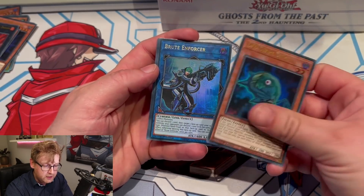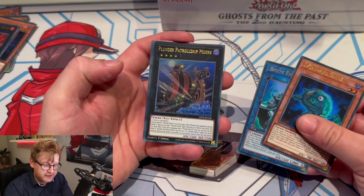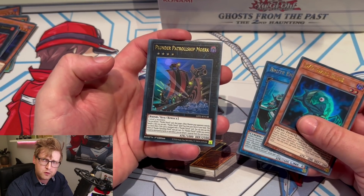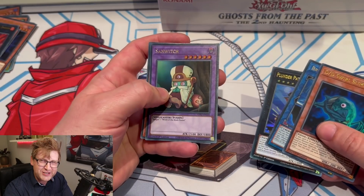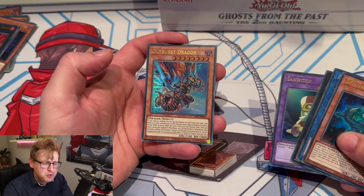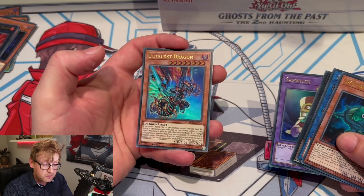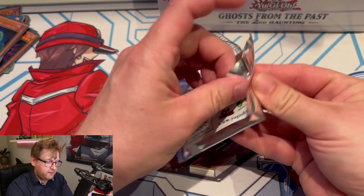More DDD and DD reprints — Swirl Slime, always nice. Brute Enforcer. Plunder Patrol as well — not sure if that's been reprinted before. All the cards here are ultra rare. Outburst Dragon — nice, I like the artwork on this one.